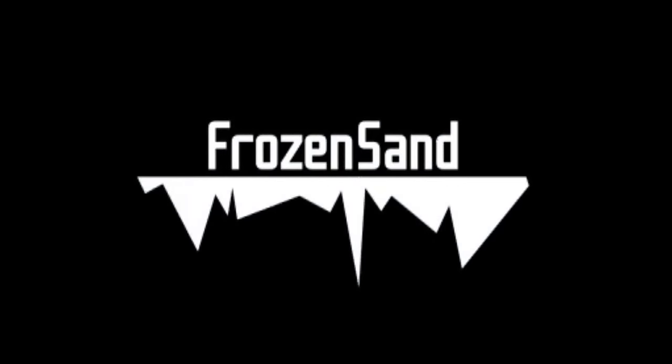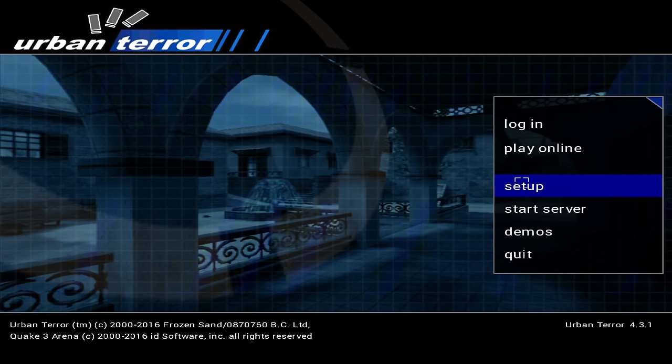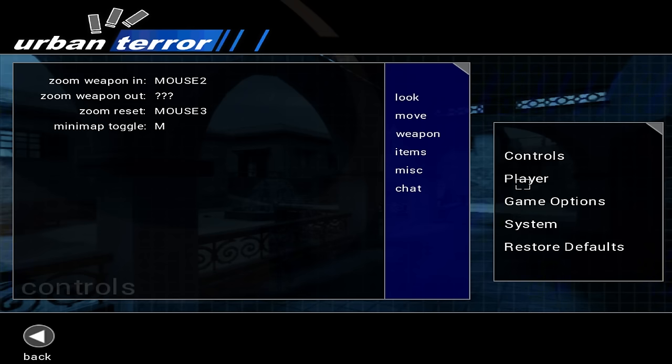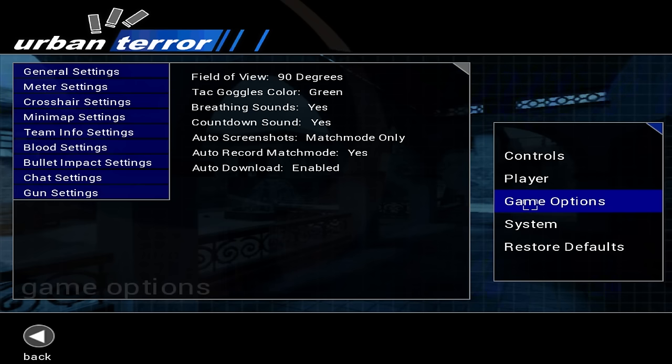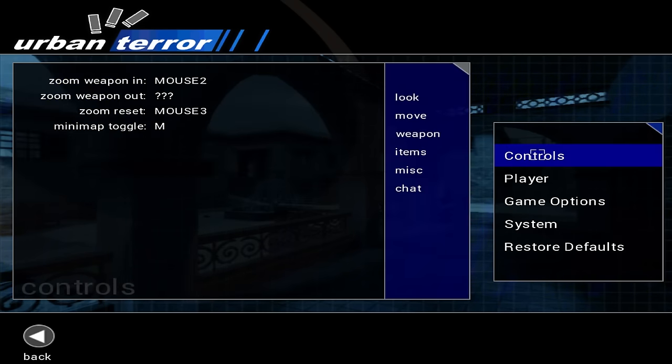Alright, so in the main menu you've got a typical setup here — settings for everything from your game controls to your system settings. Game options has lots of detailed settings you can get into, including gun settings, so let's go in first with controls.